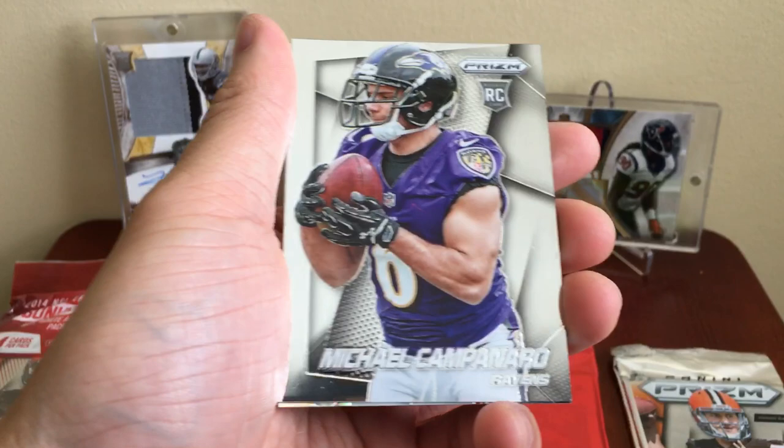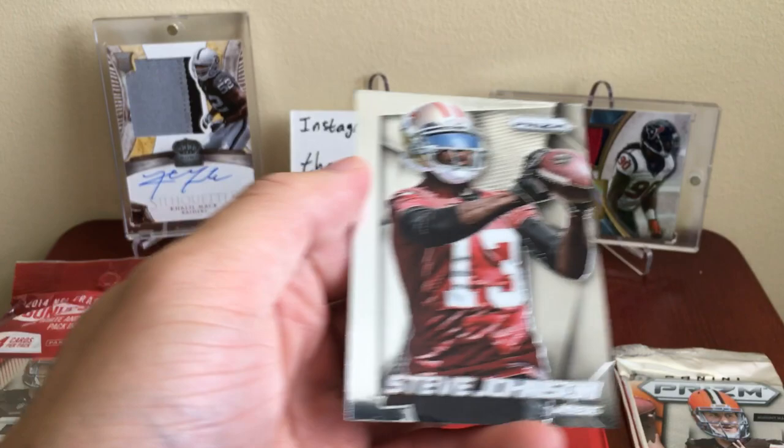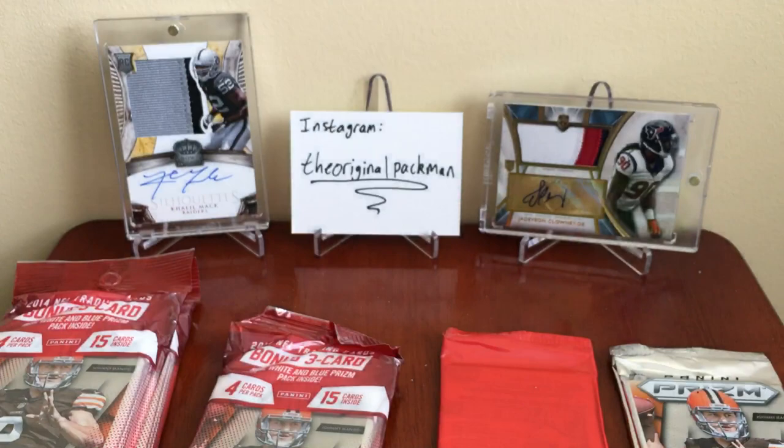Rack Pack 3: got a Michael Campanaro, a Prism of AJ Green, Steve Johnson, and a Tavon Austin.